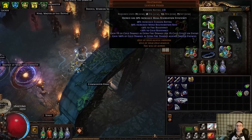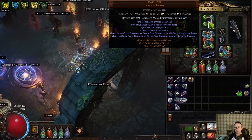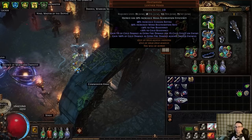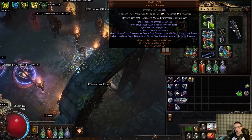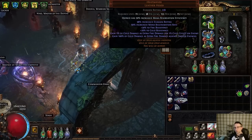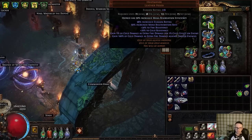Say you just reached the ailment cap for Eater of Worlds and you want to farm invitations. There are a lot of map mods that mean you have to do loads more damage. If enemies take 40% reduced damage from crits and only crits can freeze, you basically need to find 40% more damage. If they have 50% increased cold resistance you're not doing as much cold damage, so you need to find that damage somewhere else or have a build that's 40% more powerful than it needs to be.